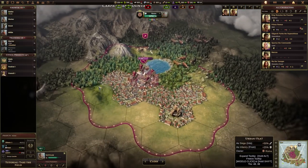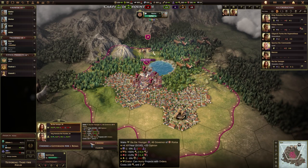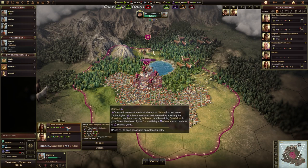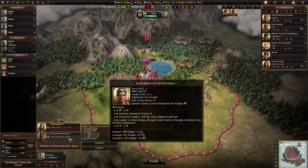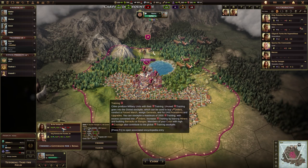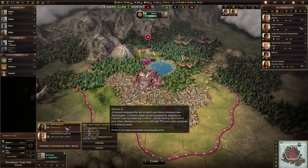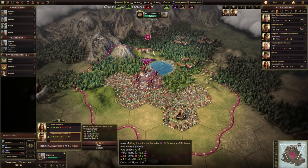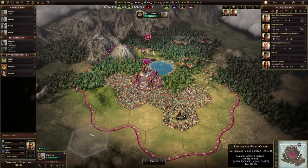We can also go to the city and assign a governor. We could assign our wife to it — well, that's not our wife — we could assign this character or we could assign ourselves. Assigning this character would give us plus 4.4 civics per year and plus 1.4 training per year, but it would cost a little bit of science and money. If I put myself in charge it's a net bonus all the way along, so we're going to put ourselves in charge as governor for now. We can always change this later.